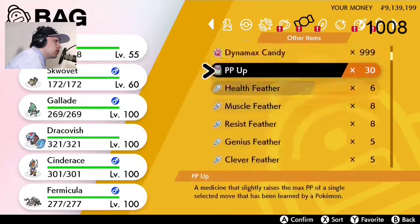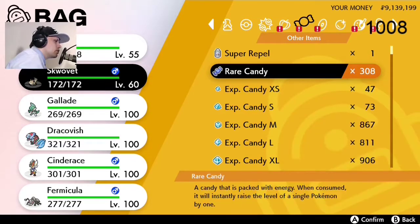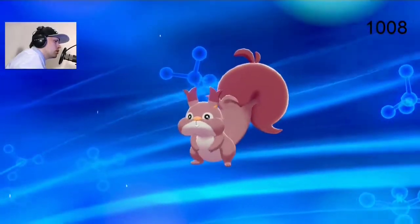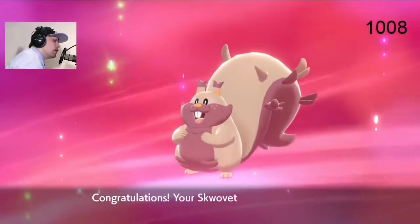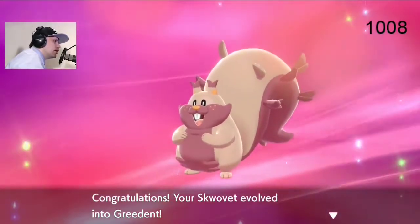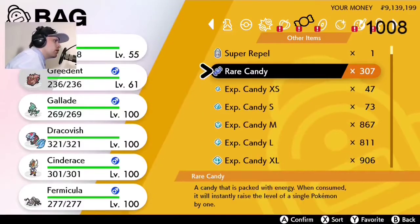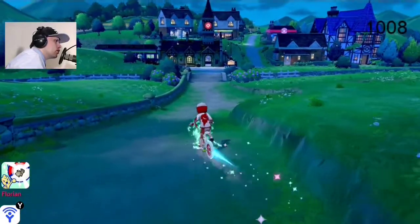It must be on the other side of the list — here, one rare candy. Yeah, and now we have a Cresselia shiny! I'll keep the old one for a moment, thank you. So we have finally both evolutions from it, and it took me 1800 resets or encounters.